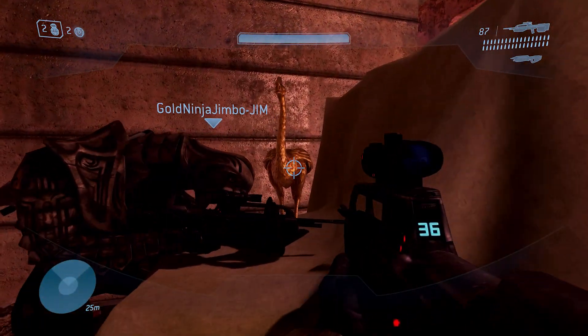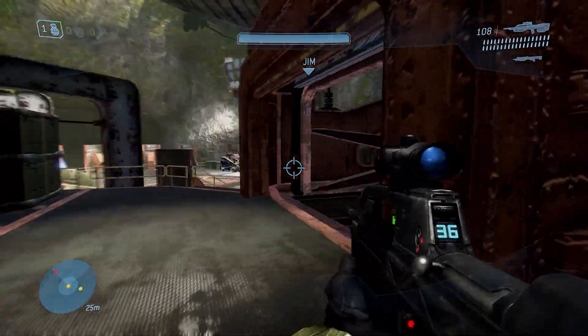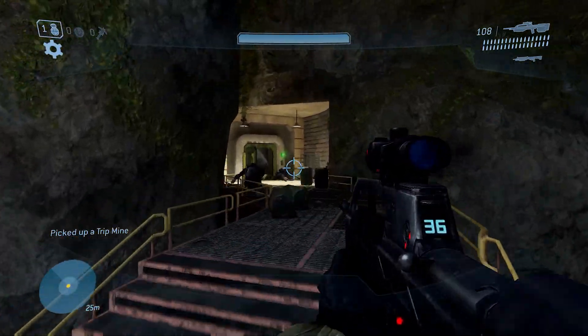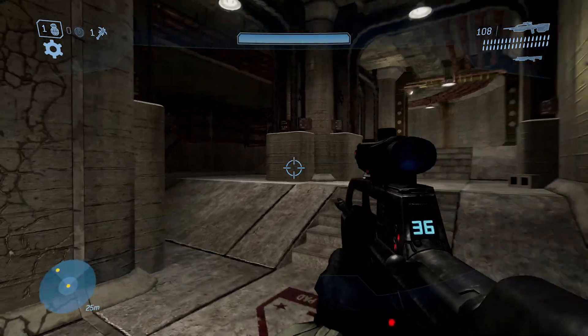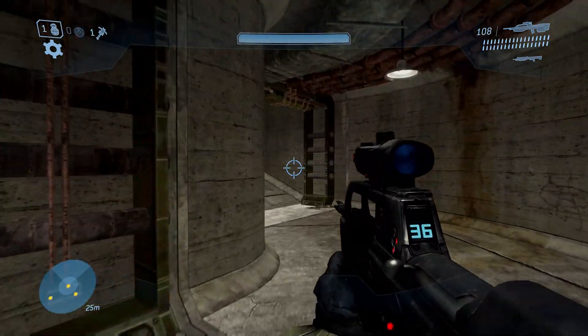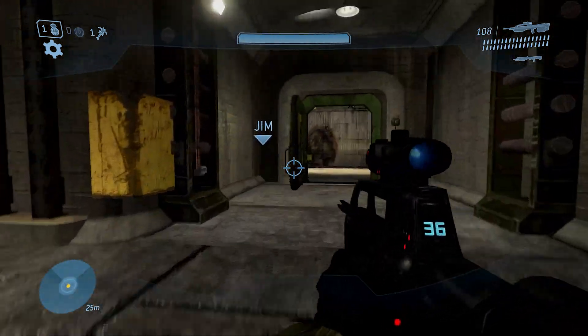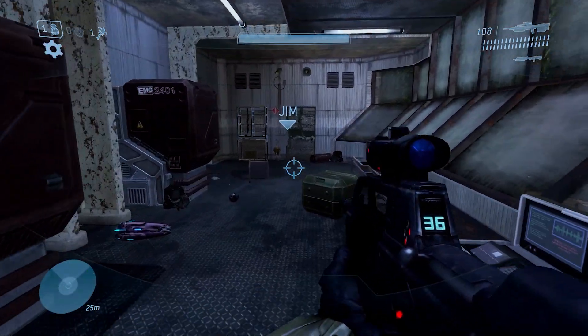The third and final Golden Moa on Crow's Nest can be acquired after riding the elevator up and facing the Jetpack Brutes. After that first wave, a door should be open. You go through, follow the tunnel, and eventually you'll come to a building that overlooks the whole landing pad. Once inside this area, look to the left where the gun racks are, and in between them you will find the final Golden Moa for Crow's Nest.